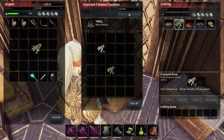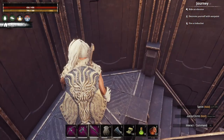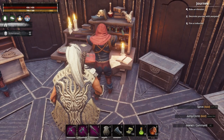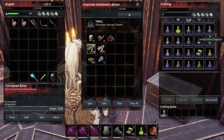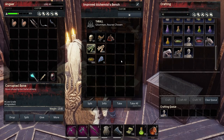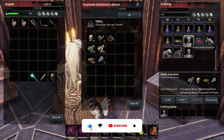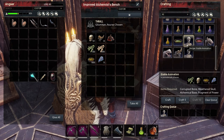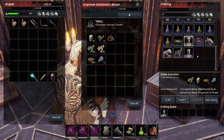Once the bone is crafted up, we're going to take it to our alchemist bench. In your crafting section, after learning the Witch Doctor feat, you have these options: a stable animation and an unstable animation. I'm actually crafting one at the moment, because they take like six hours to craft. A stable animation can have a chance of being a skeleton, a skeletal warrior, a silent legion warrior, or a wight.